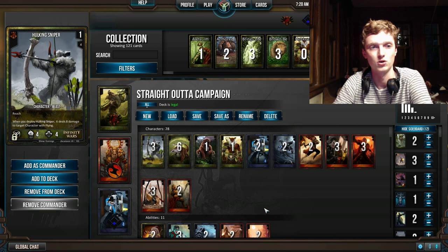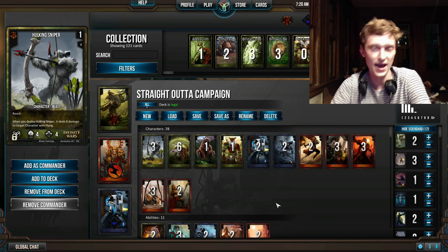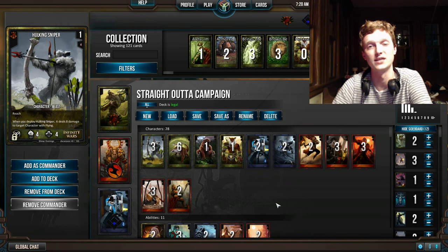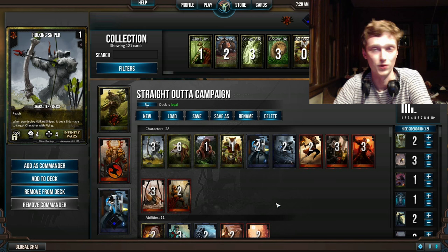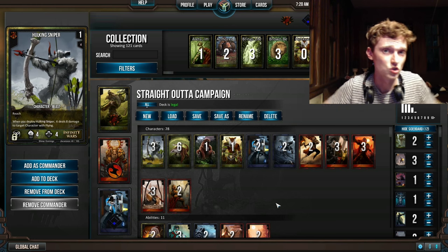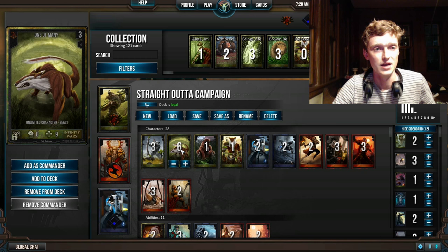So let's first go over our Warpath cards. Hulking Sniper is a 1-cost 4-4, which is average, but he has the added advantage of being able to take down a flying character with no sweat at all. Don't worry about whether your opponent has flying characters or not — if they don't, he's a 4-4, which isn't bad. And if they do, sweet value, because you're killing something and putting a guy on the board.